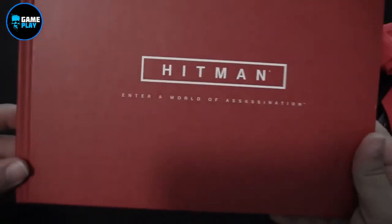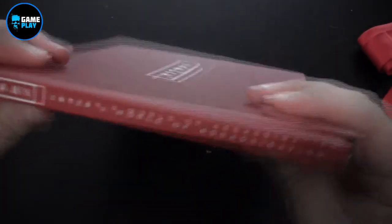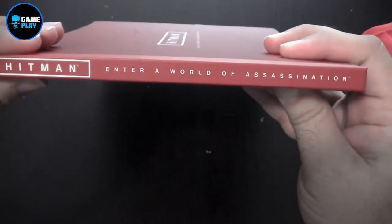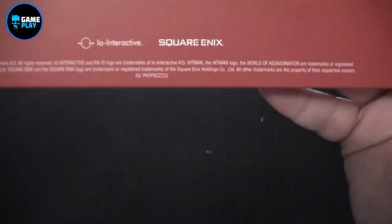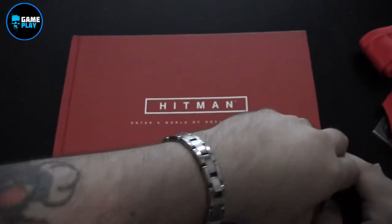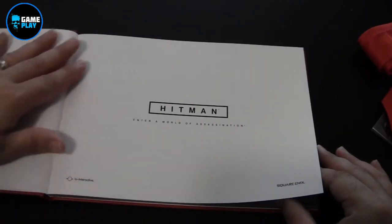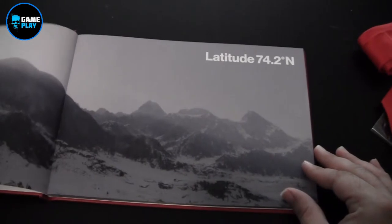It's a little bit smaller than A4. Nice spine, everything there - on the side, Hitman: The World of Assassination. And obviously on the back, IO Interactive and Square Enix as publishers. So let's pop it open and have a little look. I love the feel of these brand new books. Hitman again - Enter the World of Assassination.